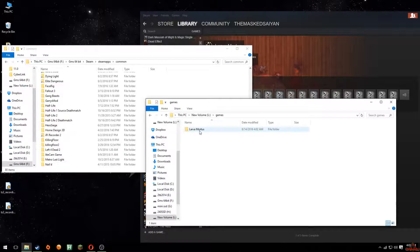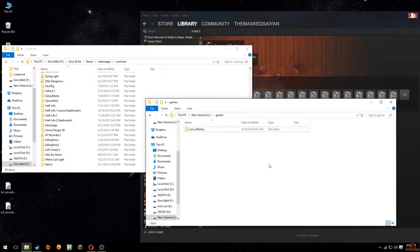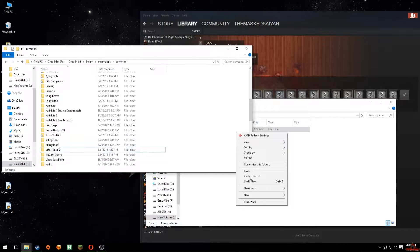If you didn't want to delete it, just do it again — right-click, Pick Link Source, then right-click the original location and Drop as Symbolic Link. But if you want to move the files back, right-click on the folder and say Cut.